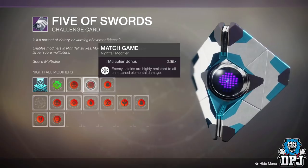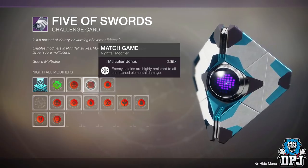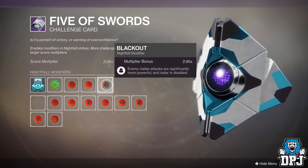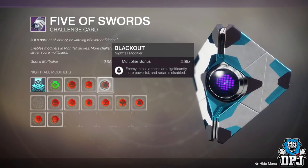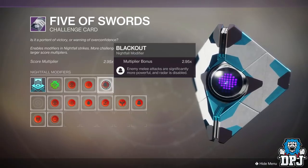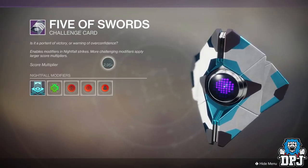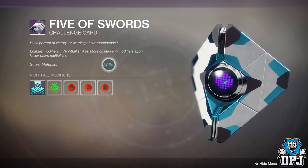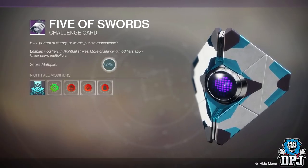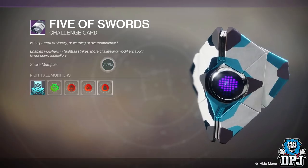The first mod you want to use is Match Game — enemy shields are highly resistant to all unmatched elemental damage types. Then Blackout — enemy melee attacks are significantly more powerful and radar is disabled. Then you want Extinguish — if your fighting team wipes in a restricted zone, everyone is returned to orbit. We pick these mods to get a 2.95 times modifier on your score.